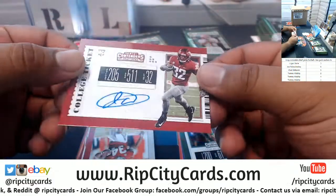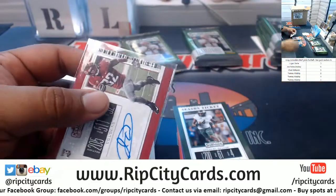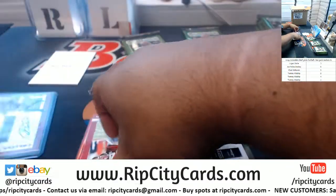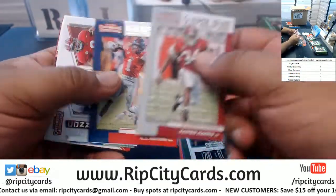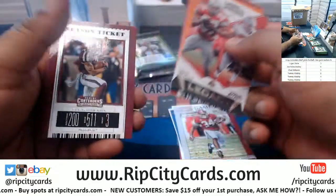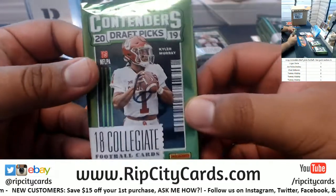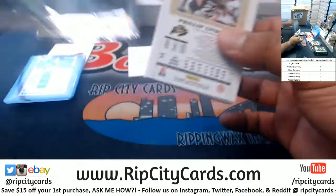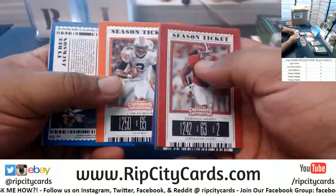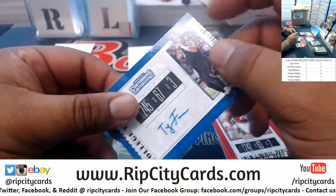Who is this? It is James Williams — the autograph — for Logan's pack three. Now we're going to do pack six for Joe Paw. We have here Tyree Jackson, autograph for pack six.